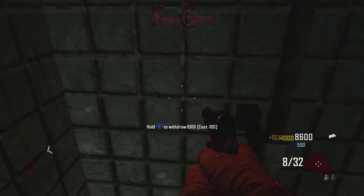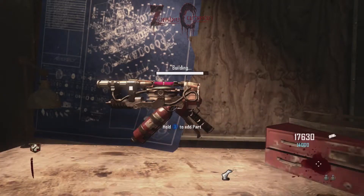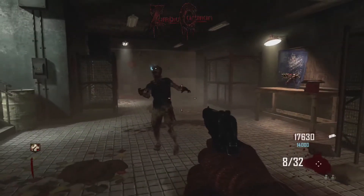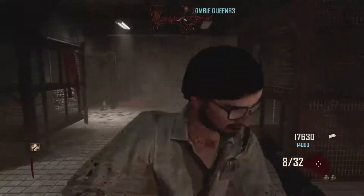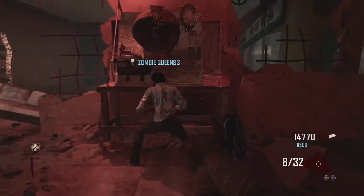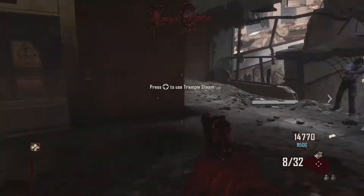Once you have the points you need, go ahead and make your way down to the Sliquifier, build that thing, and then let the player — or one of the players that's not going to be in the glitch — grab the Sliquifier. Once you've got the Sliquifier, you're going to want to make your way up to the top of the map and build the Trample Steam, then make sure everyone grabs one of those.